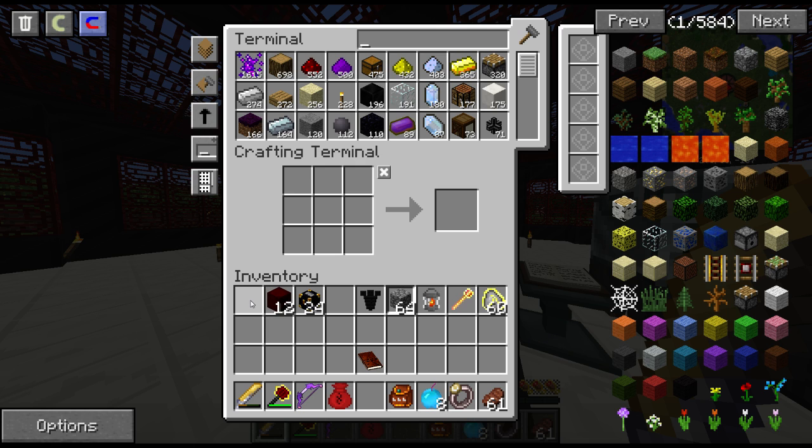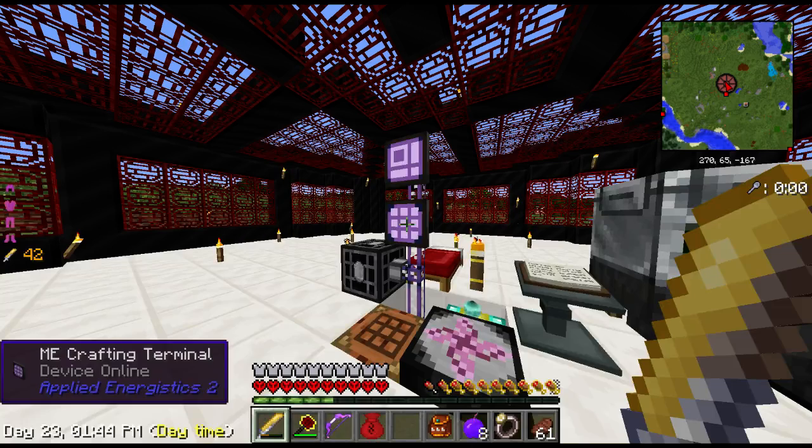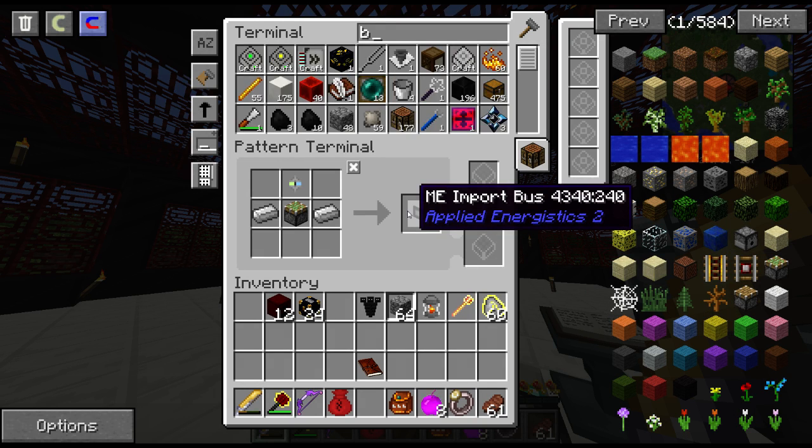I was doing a lot of testing in creative, just having some fun with ME systems and Funky Locomotive, figuring out how to make an automated moving mining system. I was basically looking at stuff because when you get to the nether, I was trying to find if there's another way to become rich in the case that I don't get a red matter morning star or a red matter furnace. Just trying to think of other ways.